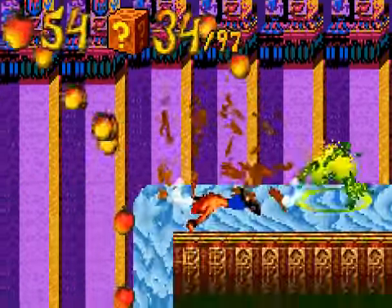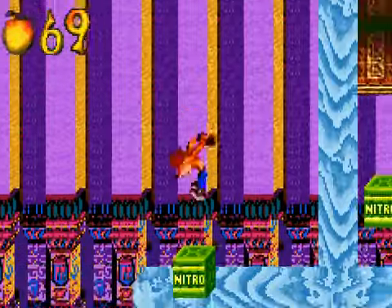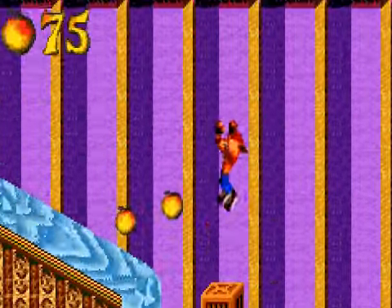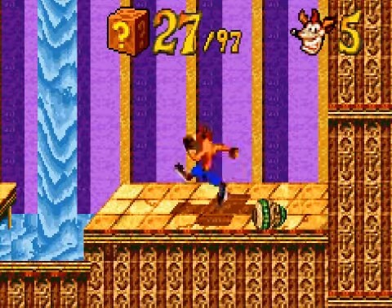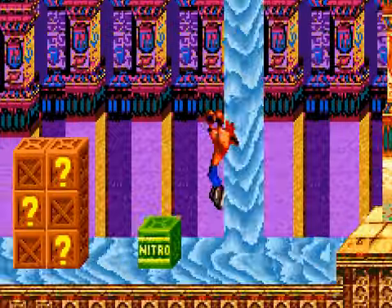No, this is where things get more tricky. We're going to jump down here, and there's two routes — we're going to take the left route first. And we're going to jump on this box: one, two, three, four, five. Now, doing stuff like that — that's the tricky part in this level.